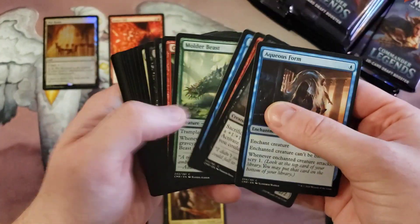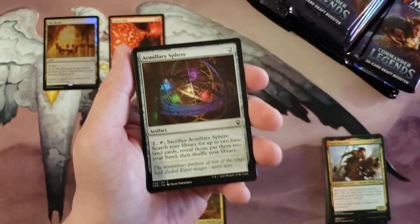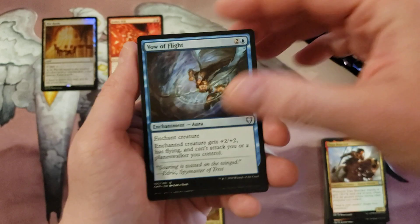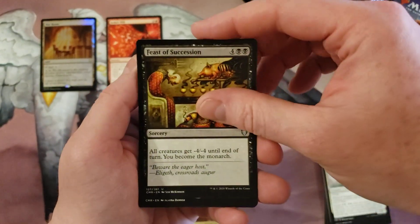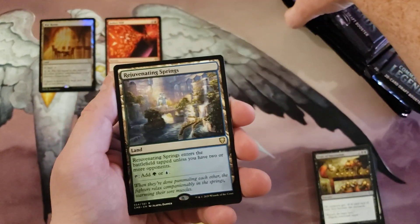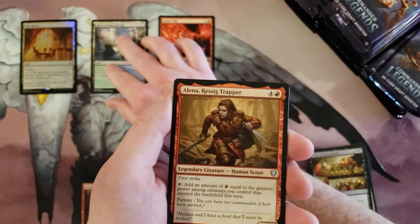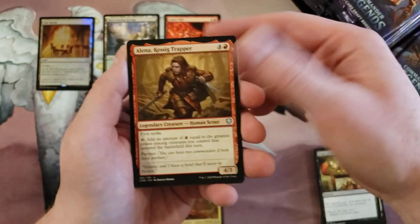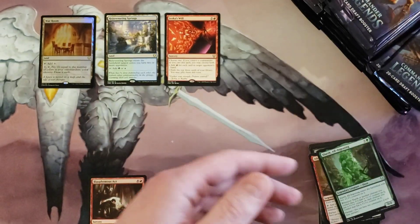I swear you are guaranteed one of these in every single box — it's like an uncommon, even though it's listed as a rare. It is definitely not rare, it is definitely uncommon level. Okay: Vow of Flight, Kanji's Lieutenant, Feast of Succession, Rejuvenating Springs. Let me shift things slightly here. Okay, that feels pretty good. Alina and Sklurk with a foil Dragon Egg.